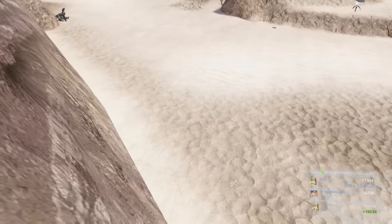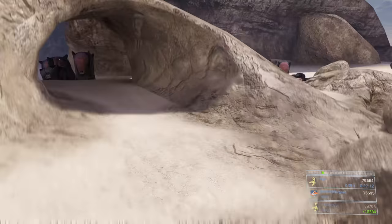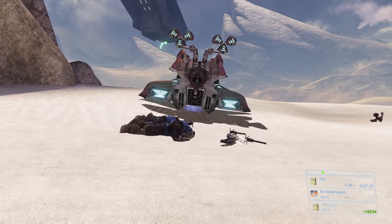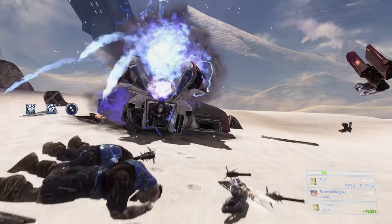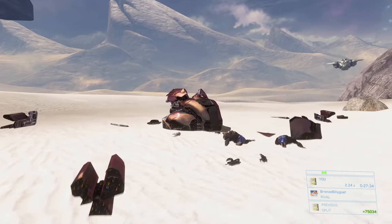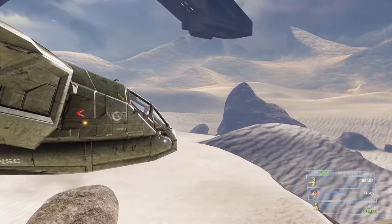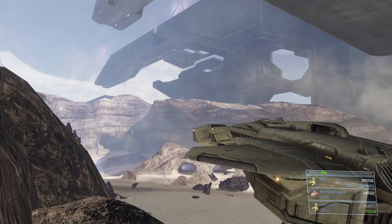I'm going to move down here and look for a power drainer — these Brutes tend to carry power drainers as equipment, and I'll use it to make the final battle easier. Exchange the bubble shield for a power drainer. Now board the back of the Wraith, smack it three times, then jump off — you want to make sure you jump off after three smacks because it will explode and you'll take shield damage if you're still on it. Then go over here onto this rock; this is where I like to hang out to ensure I don't get splattered once the Forward Unto Dawn comes into the atmosphere — a big gust of wind blows all the wreckage around.